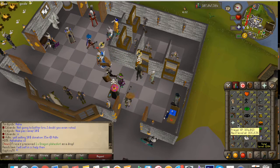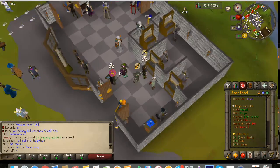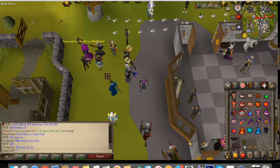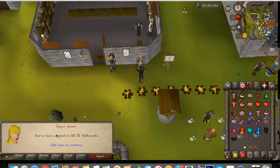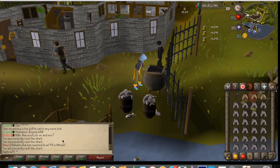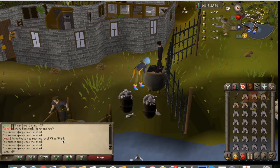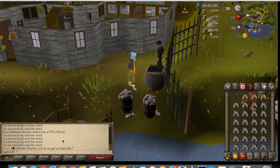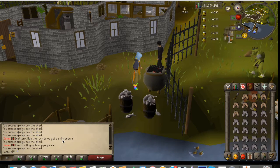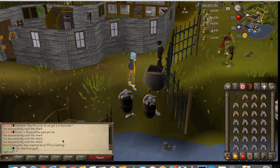I guess we might as well get another slayer task. Our next task is 78 hellhounds, which should be pretty easy with the current situation. Alright guys, thank you so much for watching. This was strictly a slayer episode today. We will be working on that hellhound task at the start of the next episode. If you enjoyed today's video, make sure you drop a like and a comment down below — it means a lot.